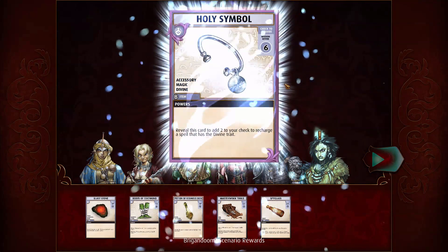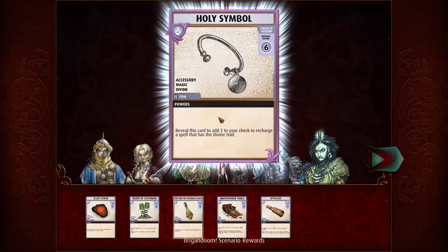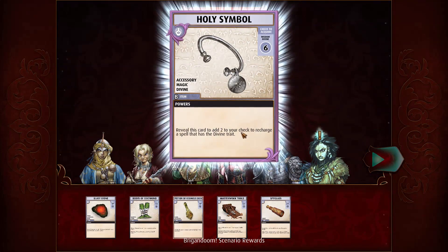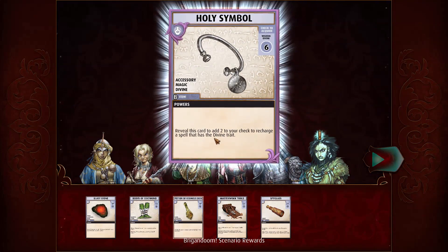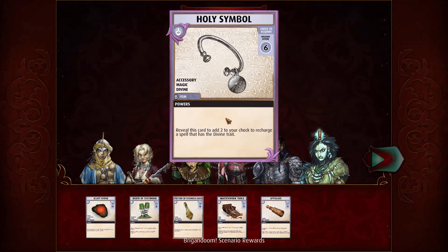It's pink borders. Reveal this card to add two to a check to recharge a spell that has the Divine Trait. And it's got the Divine Trait. Oh, that is awesome.